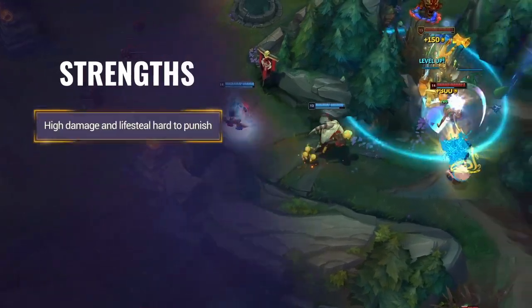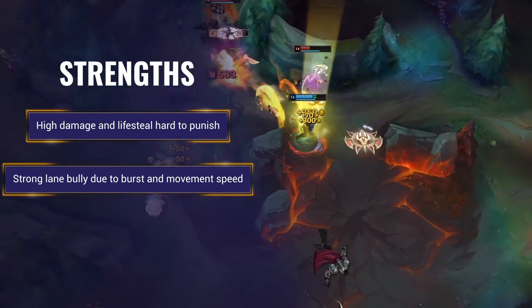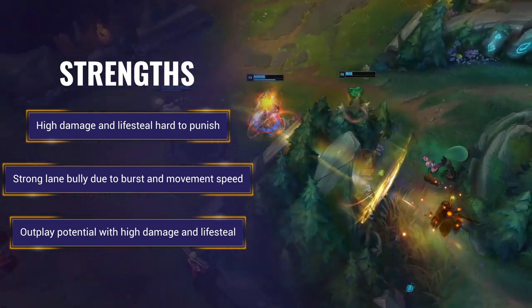The strengths of Draven are his high damage and lifesteal, which make him very punishing when ahead. He's great in lane due to high burst damage and the extra movement speed he gets from his Blood Rush, and his outplay potential with high damage, mobility and lifesteal make him tricky to take out.